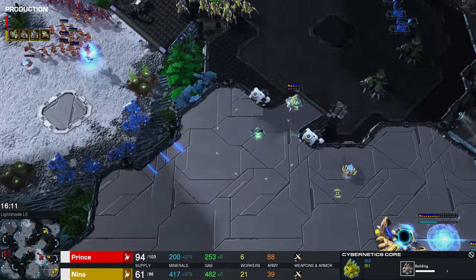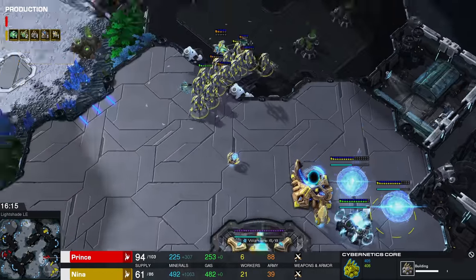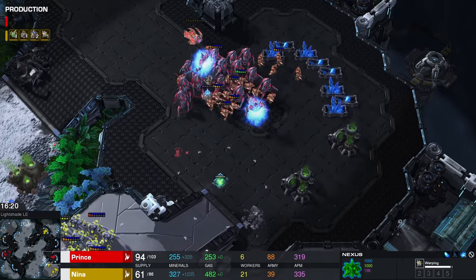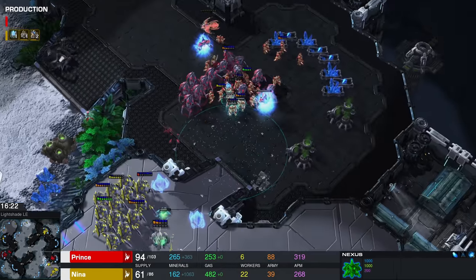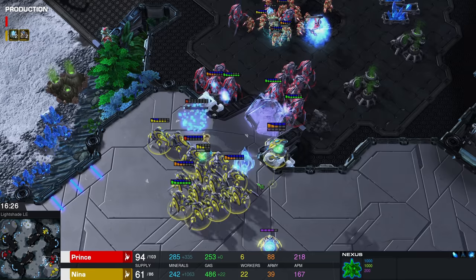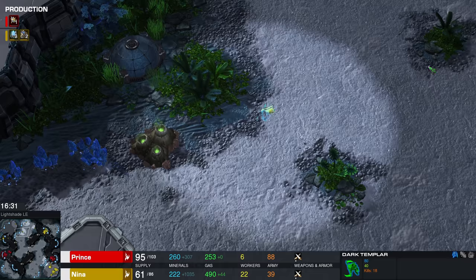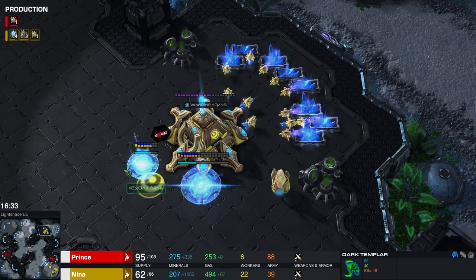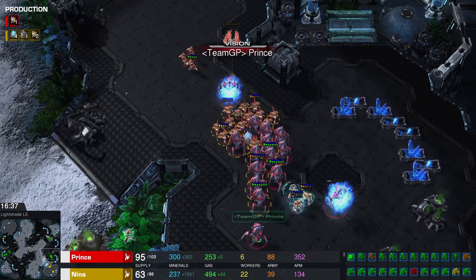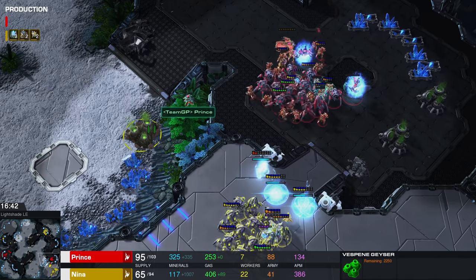A Cybercore is being rebuilt here inside of this expansion. Stasis ward — Prince has been on point when it comes to popping these Stasis wards. Dark Templar moving once again at the top section of the map. They have been warped in over in this location, and Prince hasn't seen that one. He really needs to start sending another one of those Phoenixes around the map.